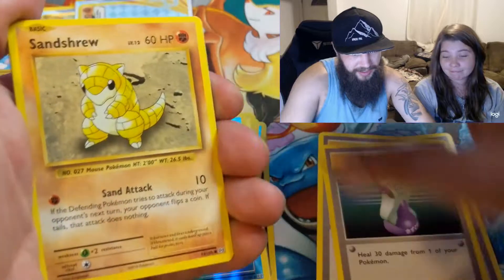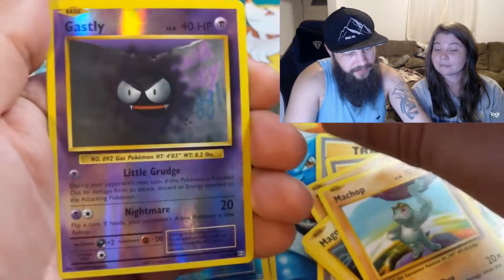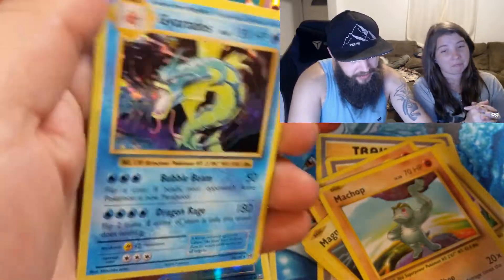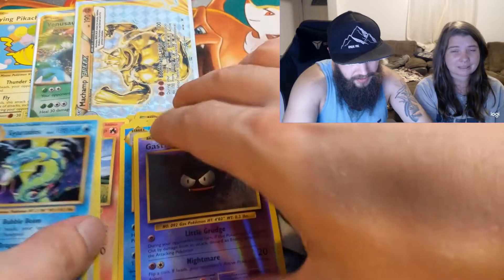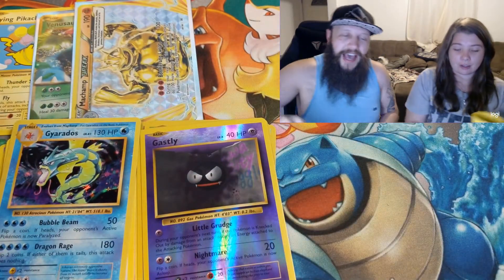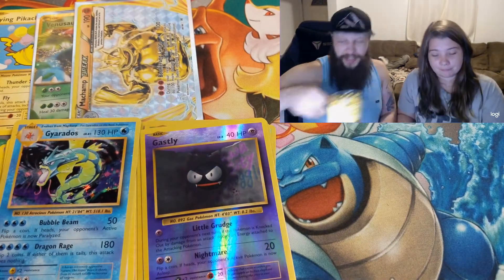Potions, Sandshrew, Magnemite, Pikachu, Mudchop, Reverse Holo Ghastly, and a Holo Gyarados. I don't think we have that one. It looks nice though — much different than the actual base set Gyarados, at least the holo pattern in the background. I like all of the blue in the background too. I like Gyarados.